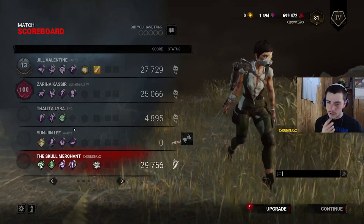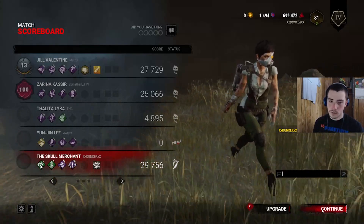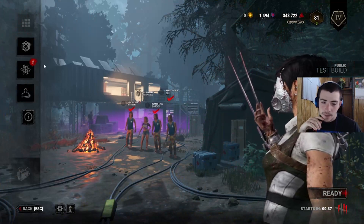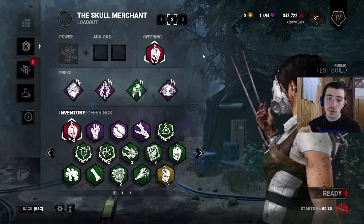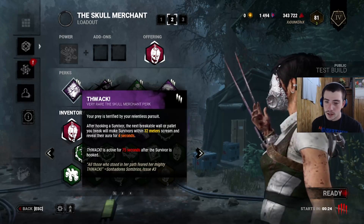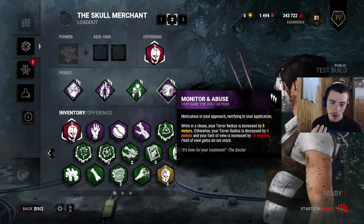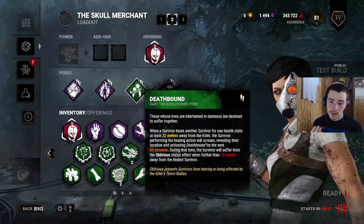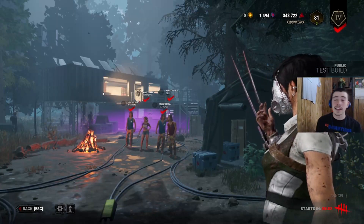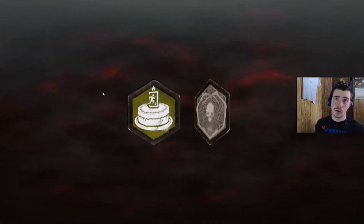Pretty generic perks, definitely better across the board. I want to see if we can get another game before I try to upload to YouTube. Spent a few more blood points — this one took closer to 15 or 20 minutes to find a lobby. Gotta bring the mori — we saw the mori when we got moried in our survivor game, now I'm gonna see it from the killer side. This build: Whack, Fire Up, Death Bound, and Monitor and Abuse. Monitor and Abuse — in chase your terror radius is increased by eight; if you're not in chase it's decreased by eight. Death Bound — if they heal away from me 32 meters, they become oblivious. Fire Up increases actions. And the new one Whack — if I hook a survivor, for 75 seconds if I kick a pallet or break a wall they're revealed to me for four seconds within a 32-meter radius.